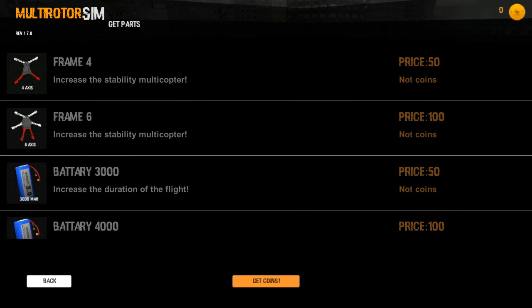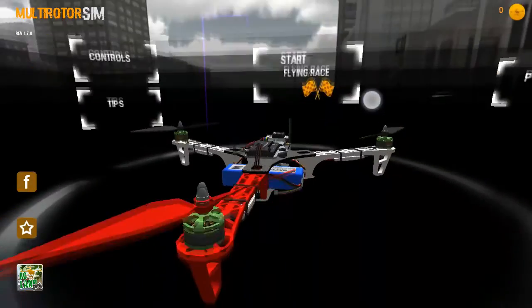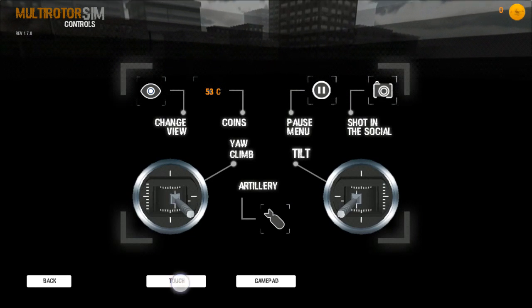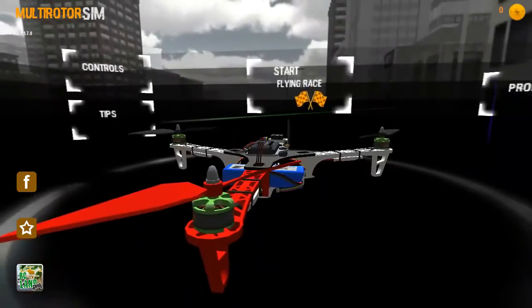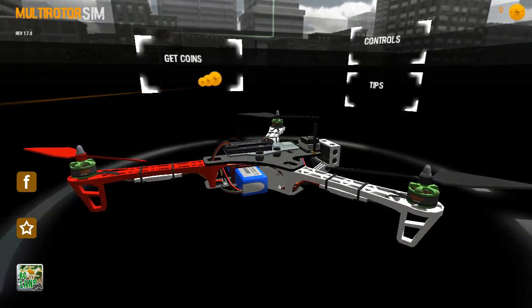Since I don't have coins, I cannot buy and upgrade my quadcopter. Anyway, let's get back — you have the controls section. If you click on controls, you can see that you can either play via touch or via gamepad. I will be playing on touch, so let's get back.